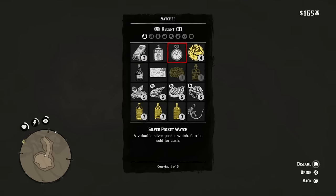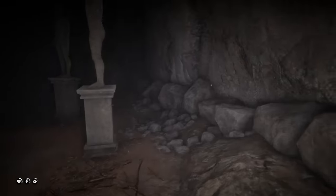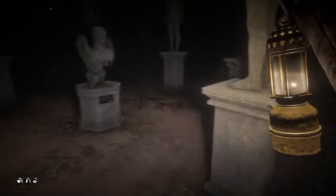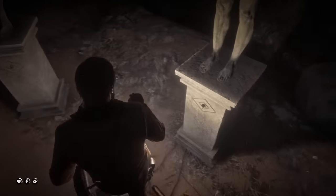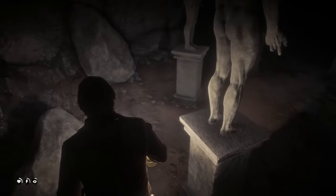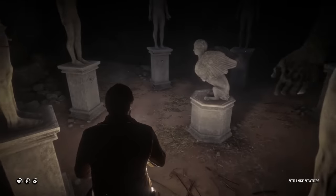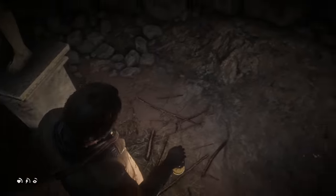That's how you complete the strange statues puzzle. Since it's not located on the map, it is one of the hardest puzzles to find and to solve — between the darkness, not knowing what you're looking for, and figuring out that prime numbers are the answer. But that's how you do it and solve it, and your reward at the end is quite nice.